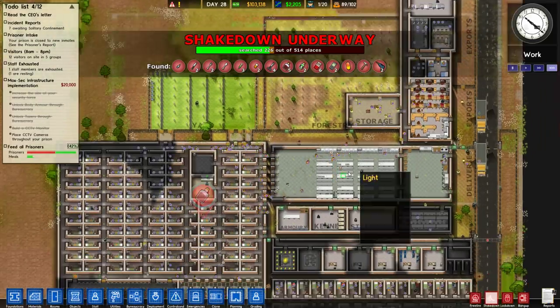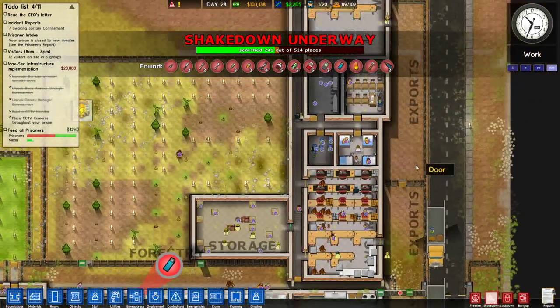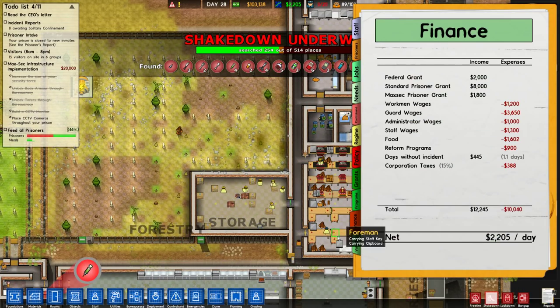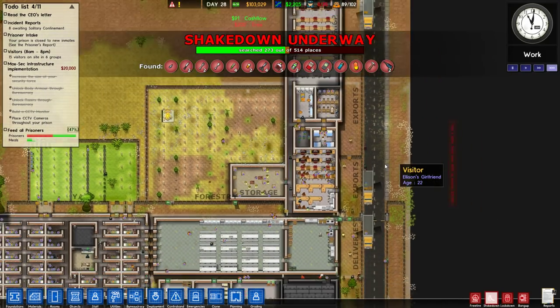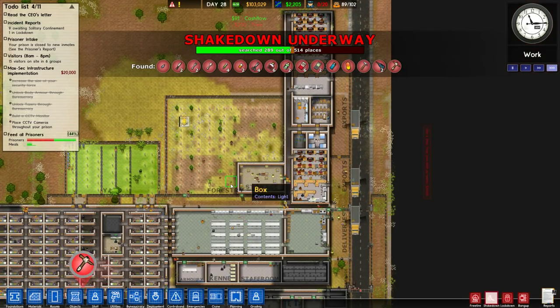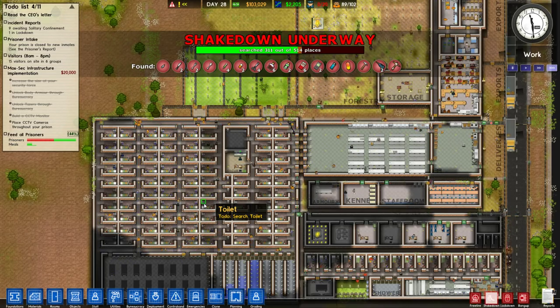So one thing I'm gonna be keeping a close eye on — I'll zoom in a little bit so you can see more in depth — is our finance. I want to see what our exports are on a daily basis. Our valuation is pretty good, it's gone up despite our cash on hand going way down, which means we've made some money in the process. If we ever want to sell this prison, we're in a pretty good position.